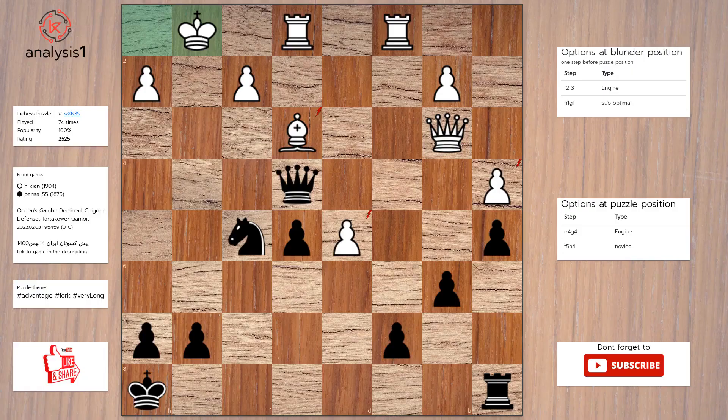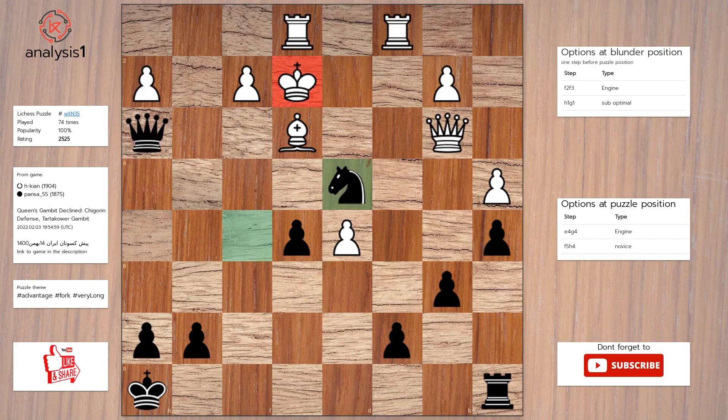One more. Let us look at threats in puzzle position: Knight takes bishop. Queen takes pawn. Queen takes bishop. Queen takes pawn. Checks in puzzle position are: Queen to g4, check. Queen to g2, check. Queen to h1, check. The answer is: Queen to g4, check. King to f1. Queen to h3, check. King to e2. Knight to d4, check.